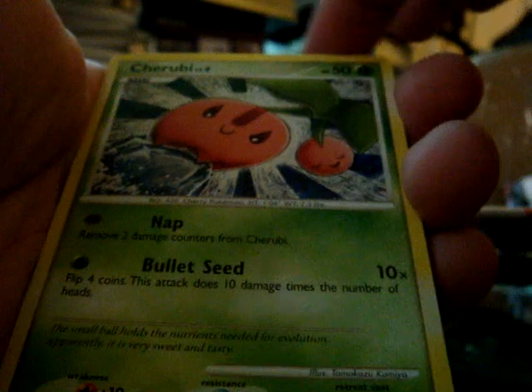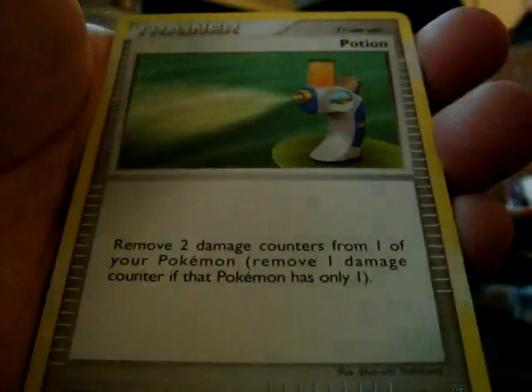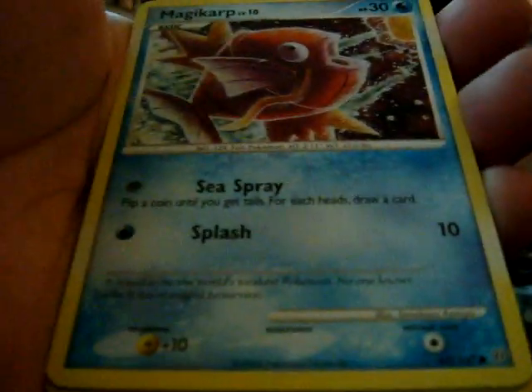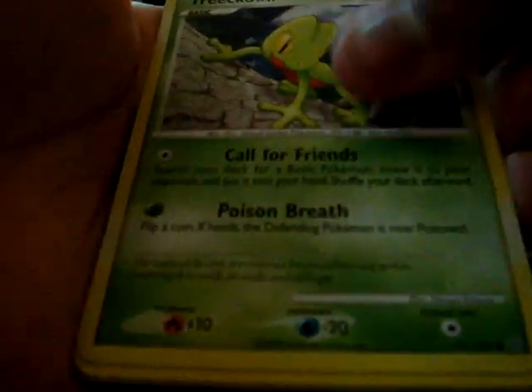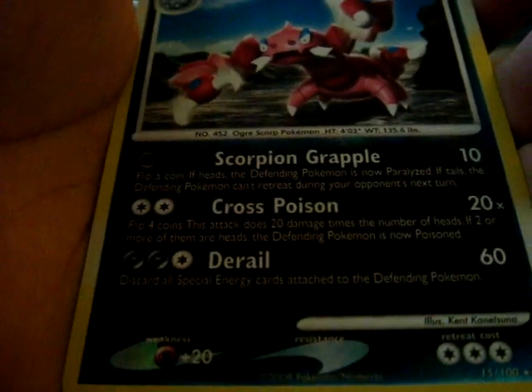So many packs open. I guess it was worth it. I think I paid like 65 or so for this booster box, which is really cheap. Charubi, Potion, Magikarp, Skorupi, Trico, Bibaro, Dusclops, Pokeheeler Plus, Drapion.